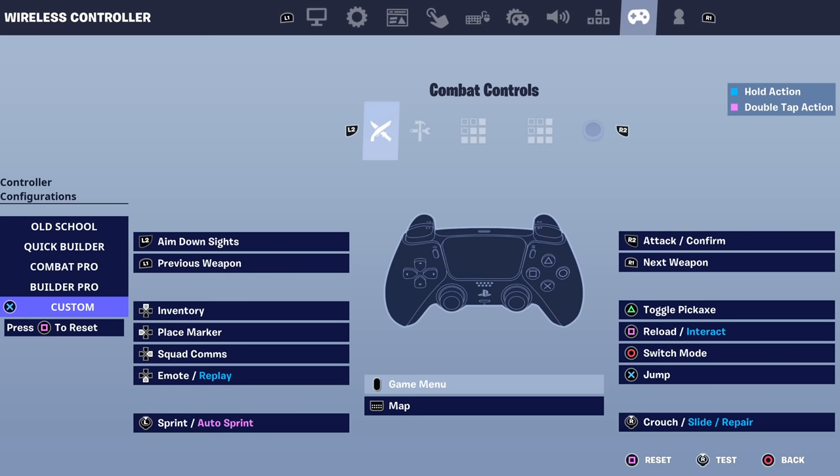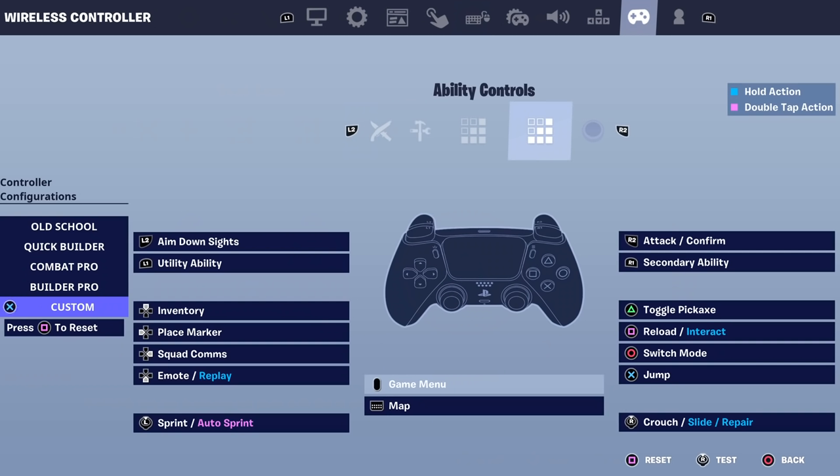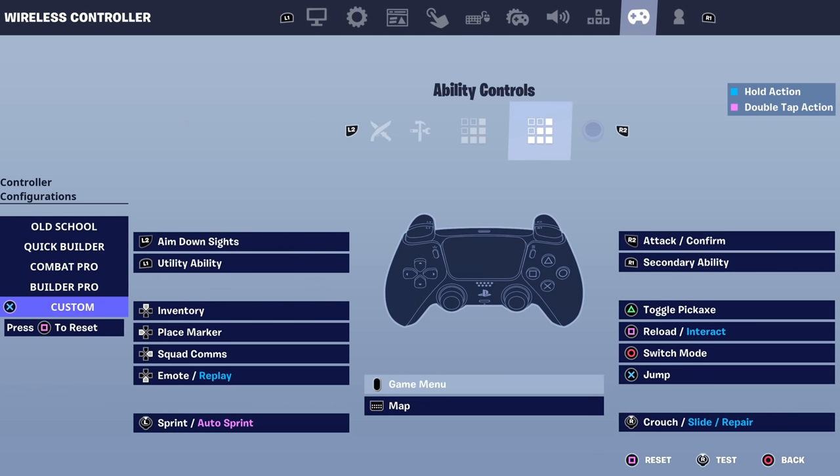What you do want to do is go on custom. You'll see combat controls, build controls, edit controls, ability controls and dead zone — you don't need to touch the dead zone. In order to get the tactical sprint, I'm going to be showing you guys the final step on PS4, PS5 and Xbox on controller. It has to be on custom controls.